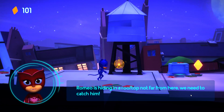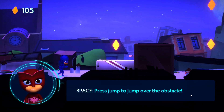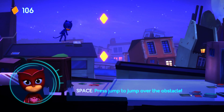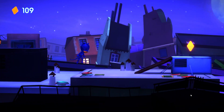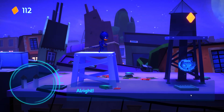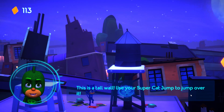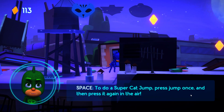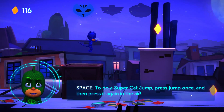Do you read me, Catboy? Romeo is hiding on a rooftop not far from here. We need to catch him. Press the jump button to jump over the obstacle. There's an amulet near you — check it out! This is a tall wall. Use your super cat jump to jump over it. To do a super cat jump, press the jump button once and press it again in the air. Good job!